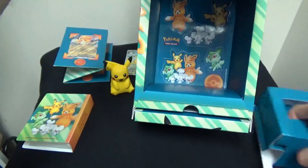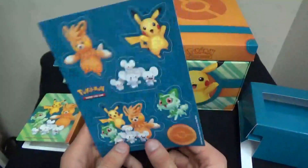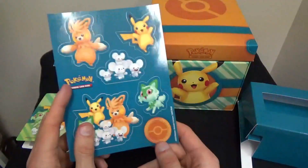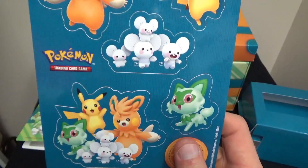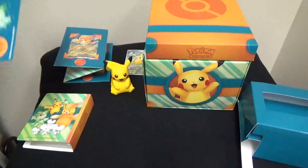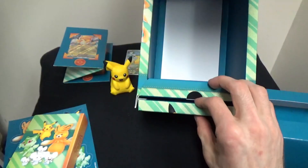Next up we have to remove the bottom part. Here we have the stickers right here — we have all four of the Pokemon together and separately, and the sticker consisting of the Pokeball that's on the treasure chest, and the Pokemon trading card game sticker. Doesn't seem like I missed anything else.